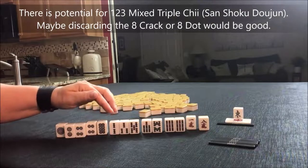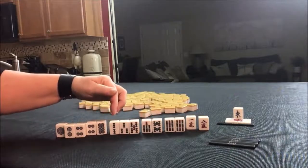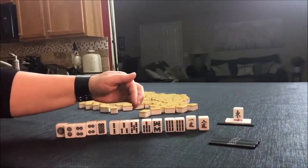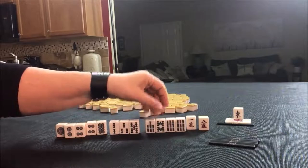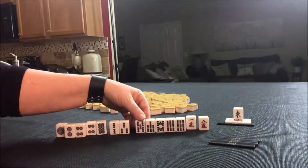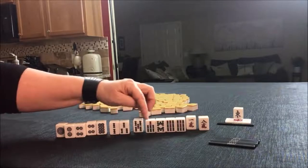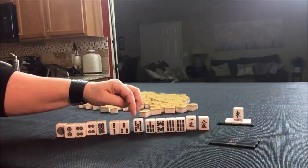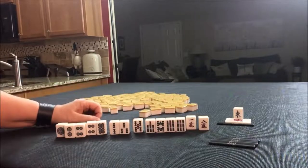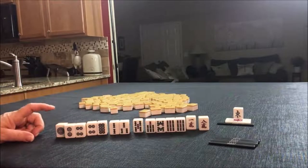We do have a potential for a pure straight in here, though we are missing a few tiles: a one BAM, four BAM, six BAM. But really we could chi here — one, two, three, seven, eight, nine. If we can get a four BAM, we might be able to do a pure straight. But I think probably Pinfu would be the most likely for these tiles.